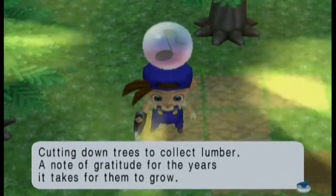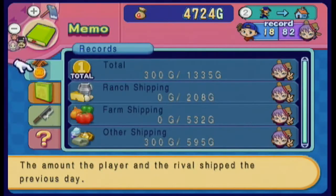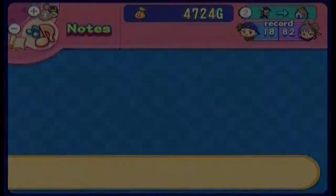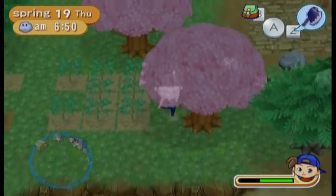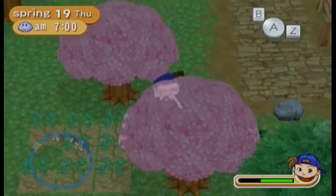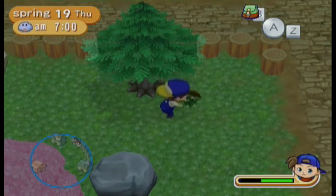Cutting down trees to collect lumber — you get this note by cutting lumber, it's really that obvious. This is another note that you will get very naturally. That's 20 notes now — good progress. Only 10 more and we get a very nice thing. I'm pretty sure you already know what it is — it's the power berry.